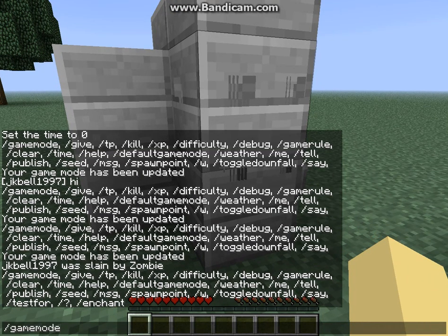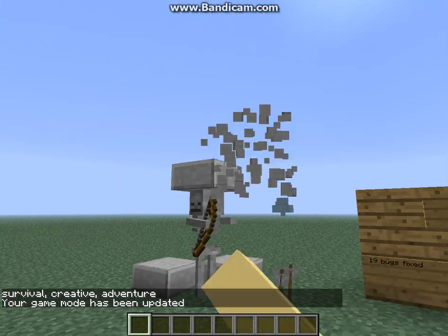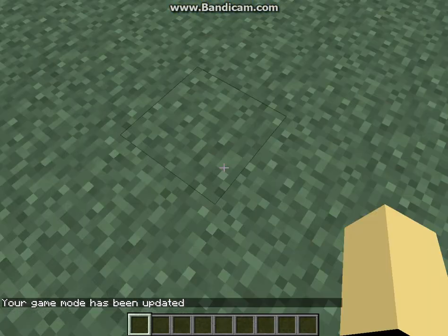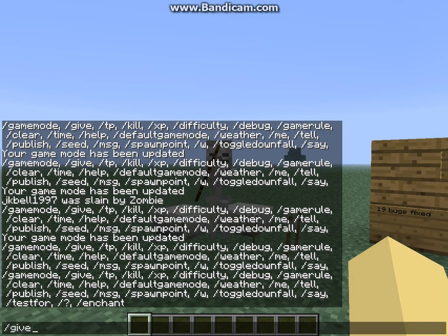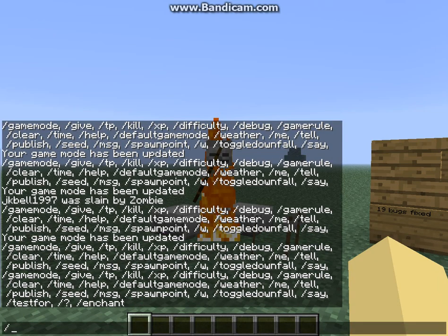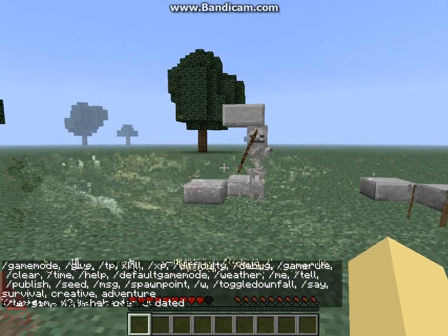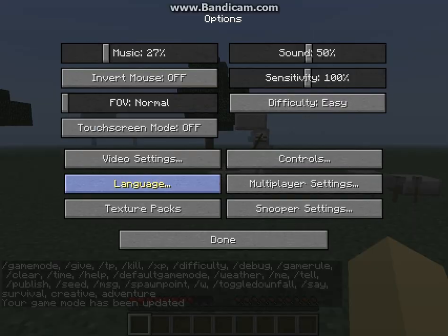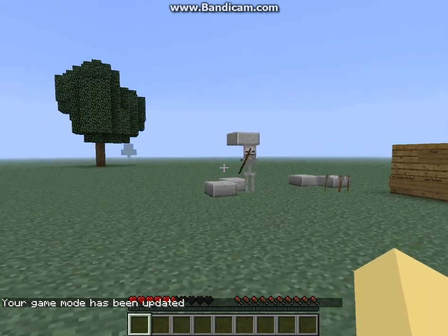On to the next one, which is the skeleton — the second one that I got — with a higher damage rate, or whatever you want to call it. They should do just a little bit more damage. See, that did one heart, one heart, or maybe one and a half hearts. Now, on to normal. Should do about two, maybe three. One and a half, one and a half.